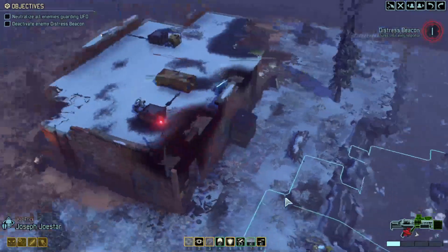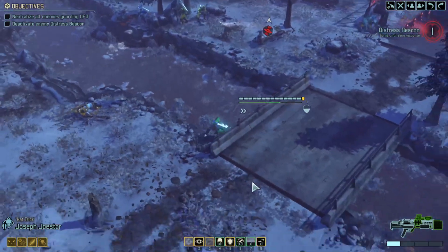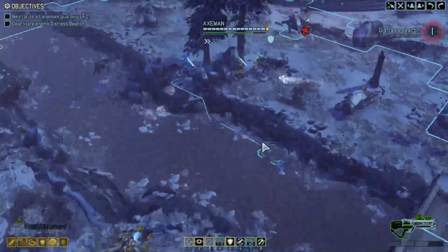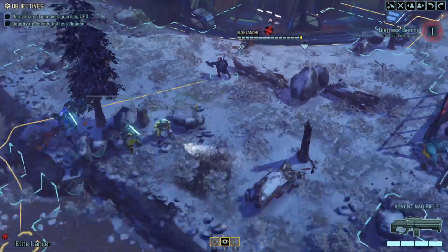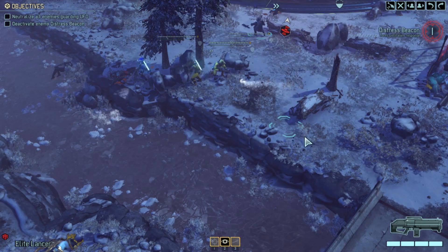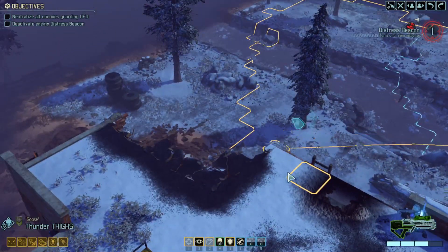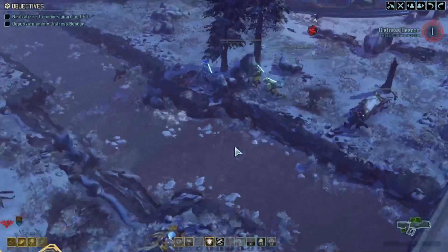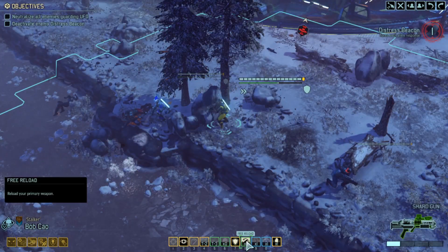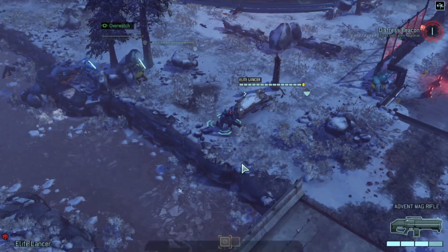We've got one turn until the reinforcements come in. I'm going to spread out and go on overwatch. Let's just get the reload done. Let's get the elite lancer. Do I move this direction? Could even move to high ground — I'm going to move to the high ground. Bob's only got one free reload, so we'll just go on overwatch. Overwatch, overwatch.